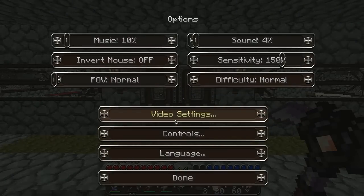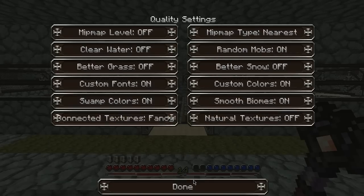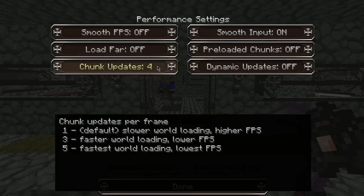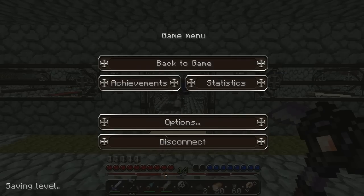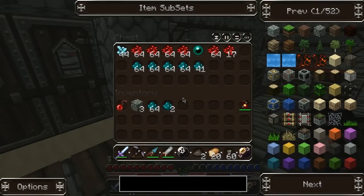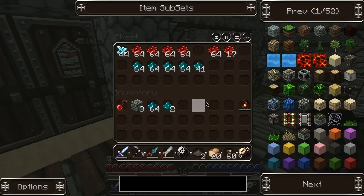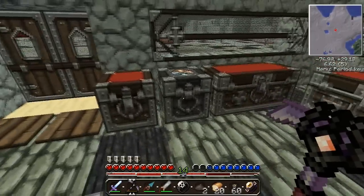Since we just finished, we pretty much finished our house — we were going to show you that. We mostly finished it, true. Okay, show them how much stuff we got. As you can see, this is the 44 diamonds, all that redstone, all that nickelite.